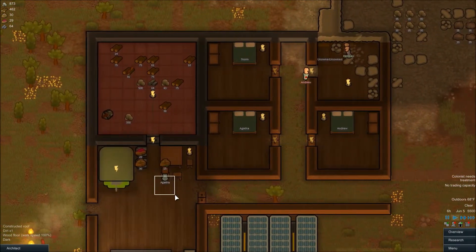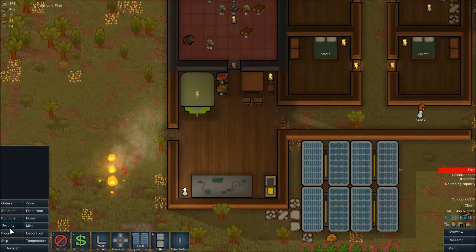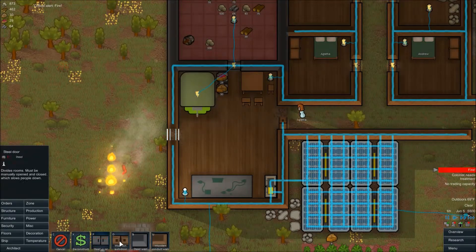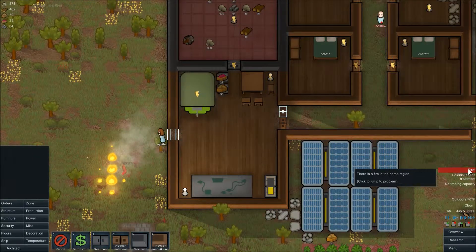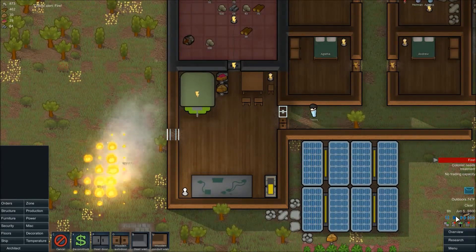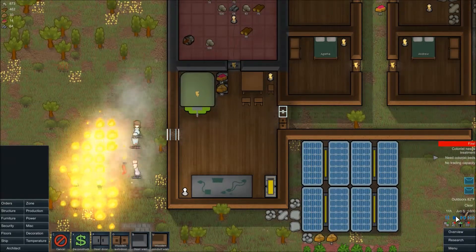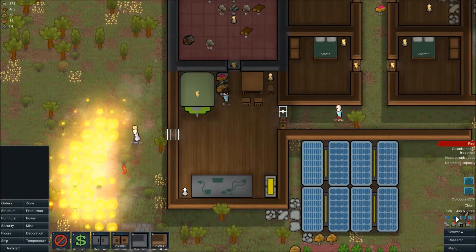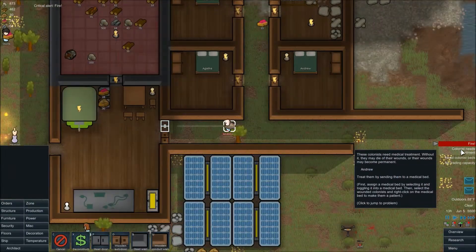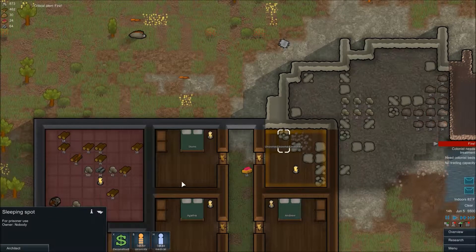Why are you eating raw food? Oh, because there's no food. This will just be a wooden conduit wall. I need the wooden door back. Yes, I know there's a fire. I can see the fire. No one's really fighting the said fire — it's just right there at the edge of the home region. They just keep fighting it so it doesn't get too close. Colonist needs treatment. Andrew got recruited! Brilliant. This now becomes medical.